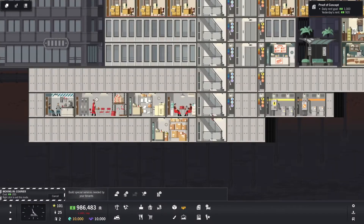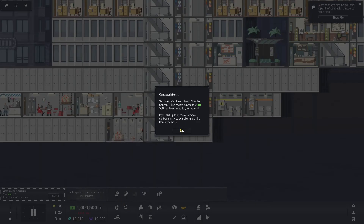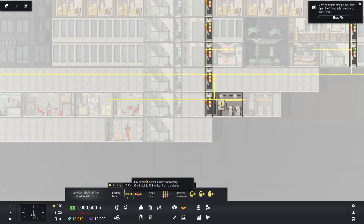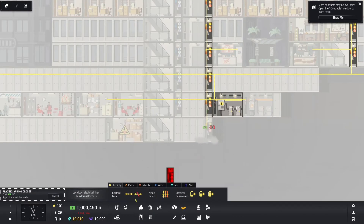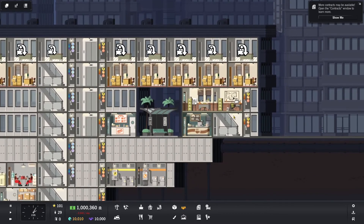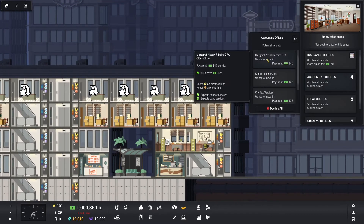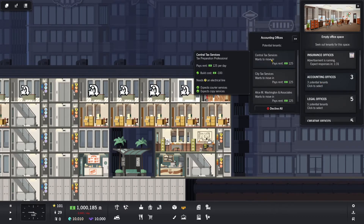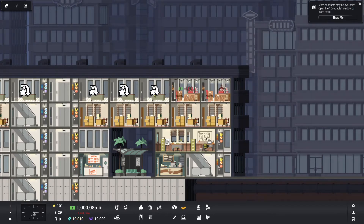I can drop down a stairway and go over this way. I do remember this — the courier service requires a phone. No, they only require electrical. How do you place orders without a phone? Whatever. So let's go ahead, we're going to give them a courier service down here — that's under business, courier service. It's going to want a wiring closet — boom — and of course it's complaining it doesn't have electricity. There we go. Now that we've got the courier service, we have the phones — let's go ahead and start getting some accounting offices in here.